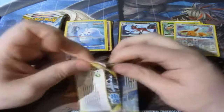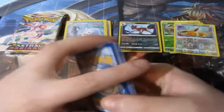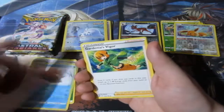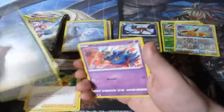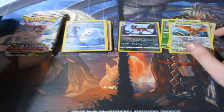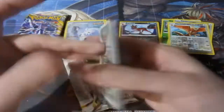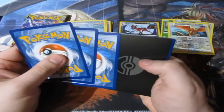This is looking like a very good booster pack opening today, people. Pack six — we've got Leaf Energy, Canceling Cologne, Piloswine, Gardenia's Vigor, Sneasel, Misdreavus, Barboach, Ponyard, Eevee, a Reverse Foil Noctowl, and a Glaceon rare. Ooh, very nice! Three packs left — can we get anything else? Highly doubt it, but random packs as always, people.